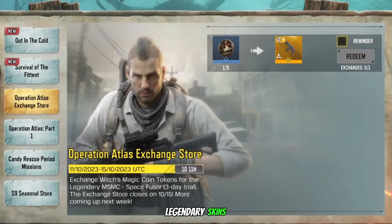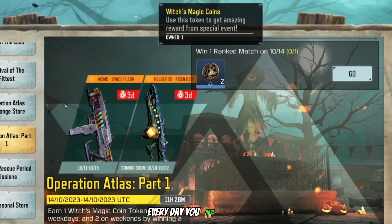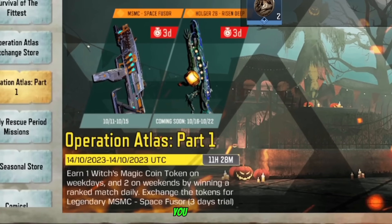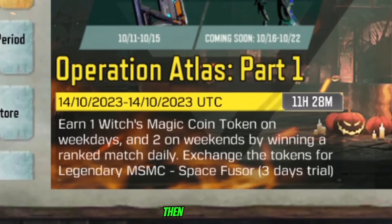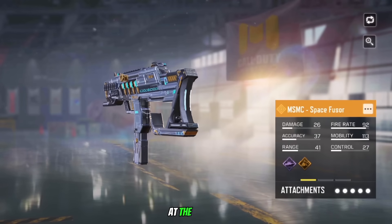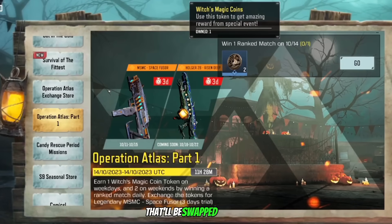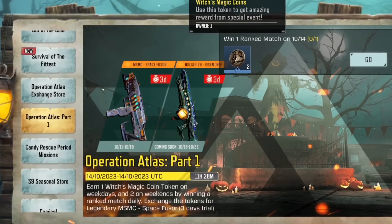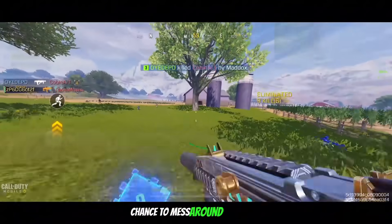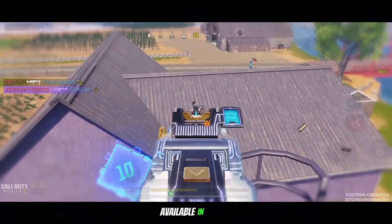Moving on to our final topic — free trial legendary skins, though sadly it's only available for Garena. Every day you have to win one ranked game and you can claim a Witch's Magic Coin; on weekends you get two and on weekdays you get one. You can then use these coins to redeem a trial legendary skin which you own for three days. At the moment you can redeem the legendary MSMC Space Station, and in two days that'll be swapped out for the Holger 26 Risen Deep.